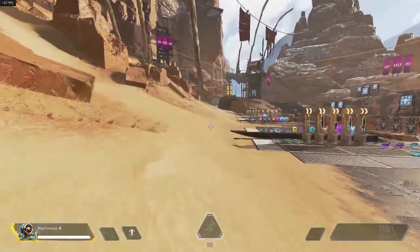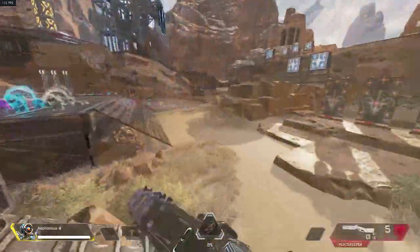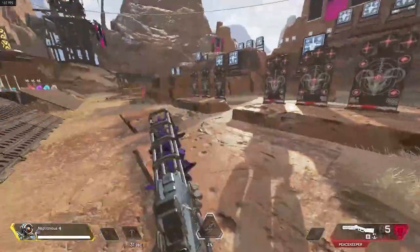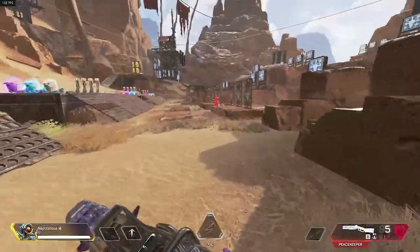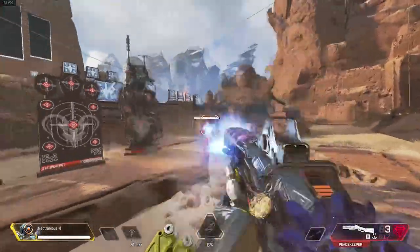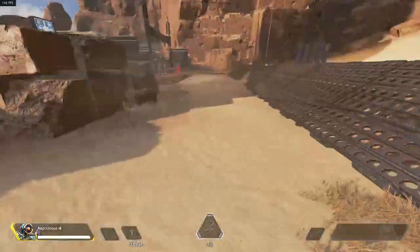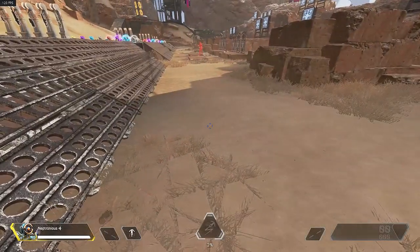Another technique related to grapple jump is how to launch yourself upwards. The beginning is the same — grapple straight in front of you, and as soon as it connects hit jump so you go straight up. You're still connected to the grapple so you'll swing ahead. To cancel that, just hit crouch, which cancels the grapple so you go straight up. Then you can pounce on an enemy — it's a very effective move to do in mid gunfights to take your enemy by surprise.